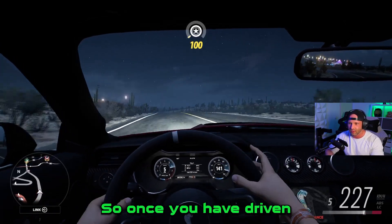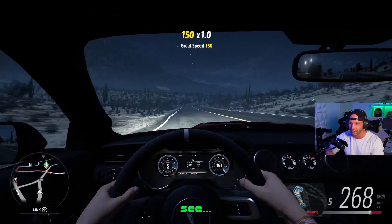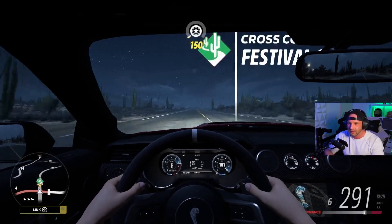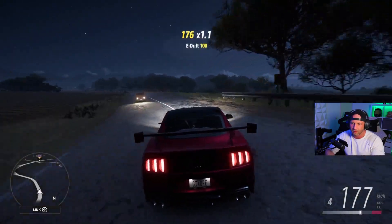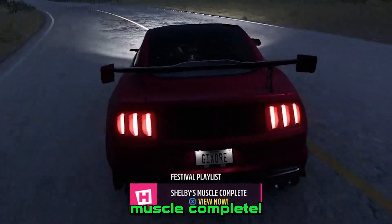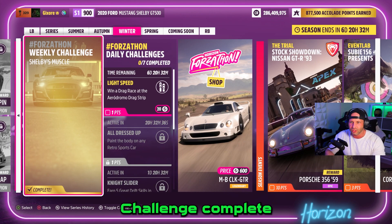Once you have driven those 5 miles you can see a pop-up coming on the screen that your chapter is complete. Shelby's Muscle complete. So we have this Forza Town weekly challenge complete.